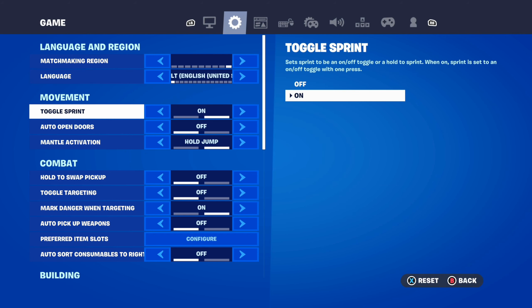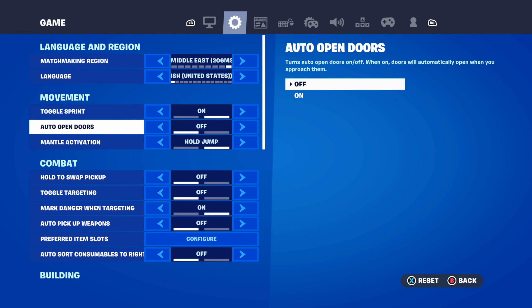Scroll on down to the Movement section. We have Toggle Sprint — that's another good one to have on, you just move the left thumbstick forward to automatically sprint. The next one down is Auto Open Doors. When on, doors will automatically open when you approach them.